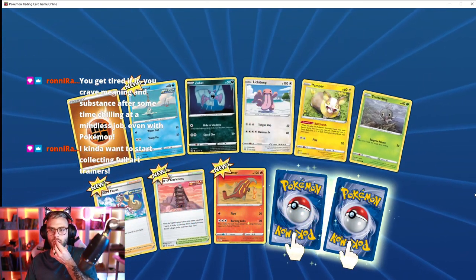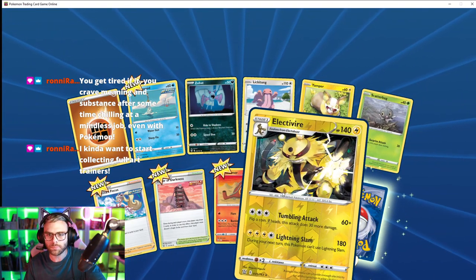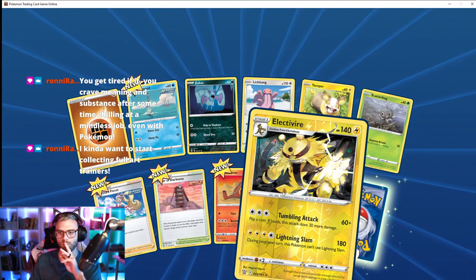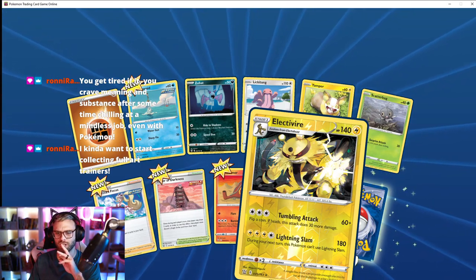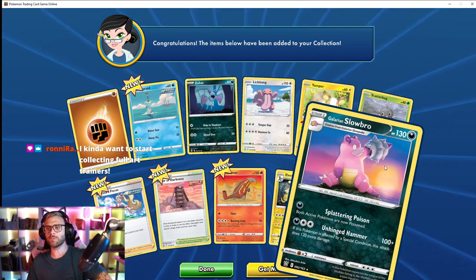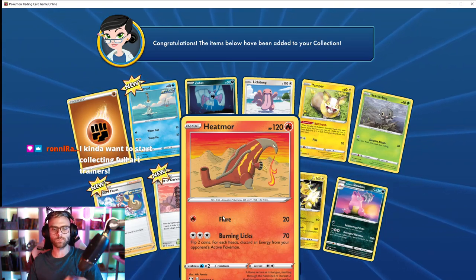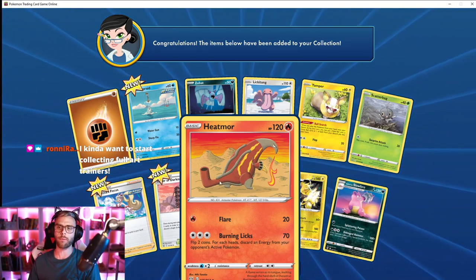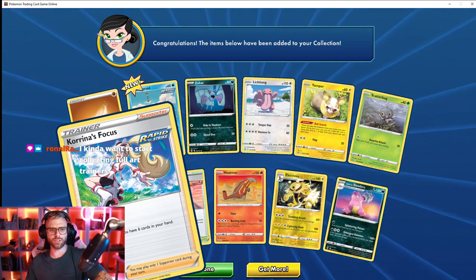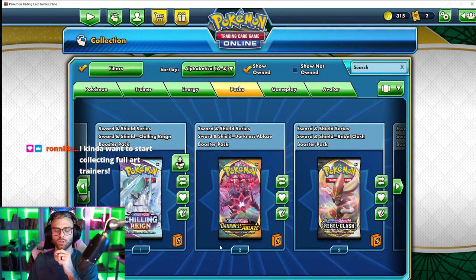Zubat again. I didn't even know that Trapinch has an evolution — I wonder what gen that's from. Slowbro — oh no, it's on his tail, so cute. This guy looks like a pipe. That's actually a really good Rapid Strike card. Good stuff.